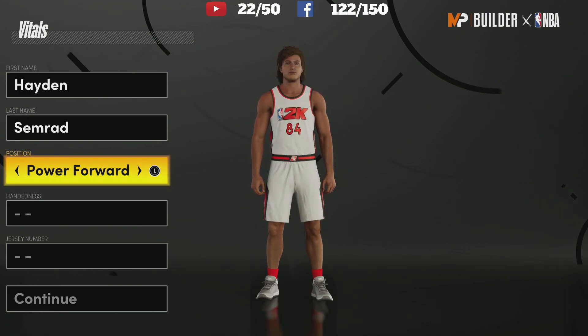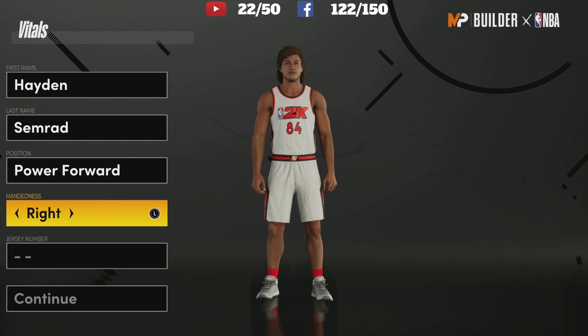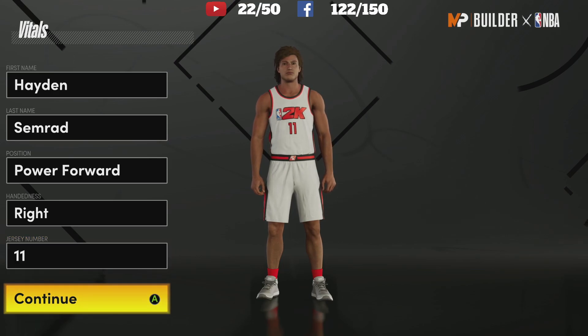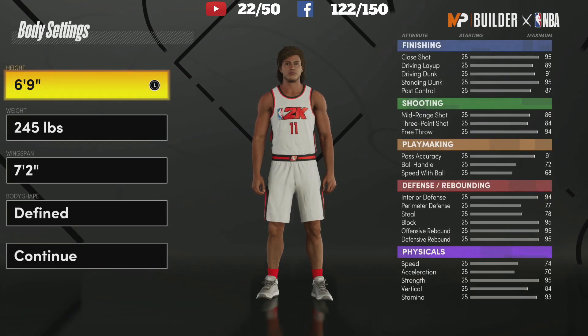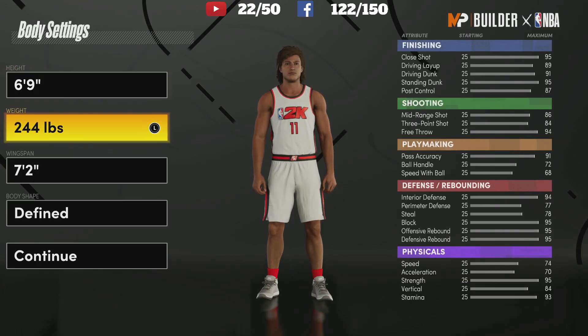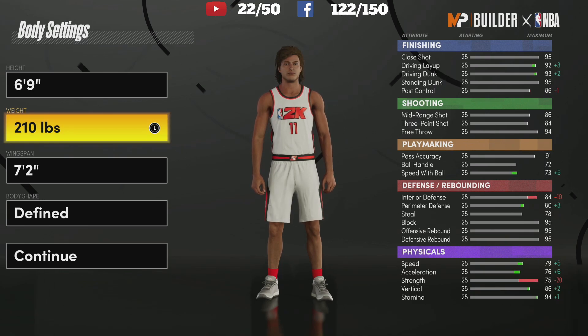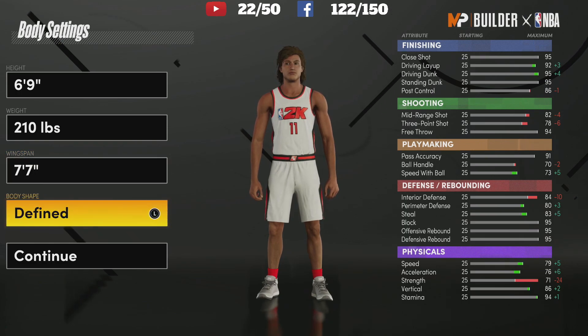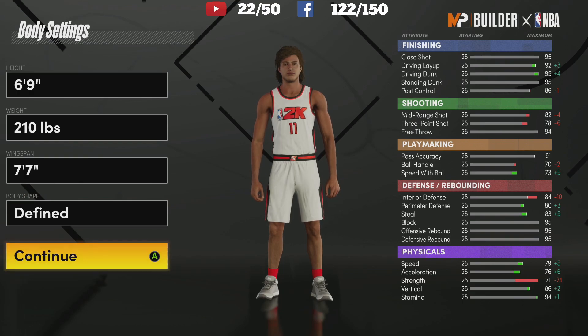For position we're going to go power forward — it just gets a crazy amount of badges. Right-handed or left-handed doesn't matter, I always pick 11. For height I'm going to go 6'9", weight I'm going minimum so I'm going to be a little faster, wingspan 7'7". Body shape does not matter but I rock with defined.